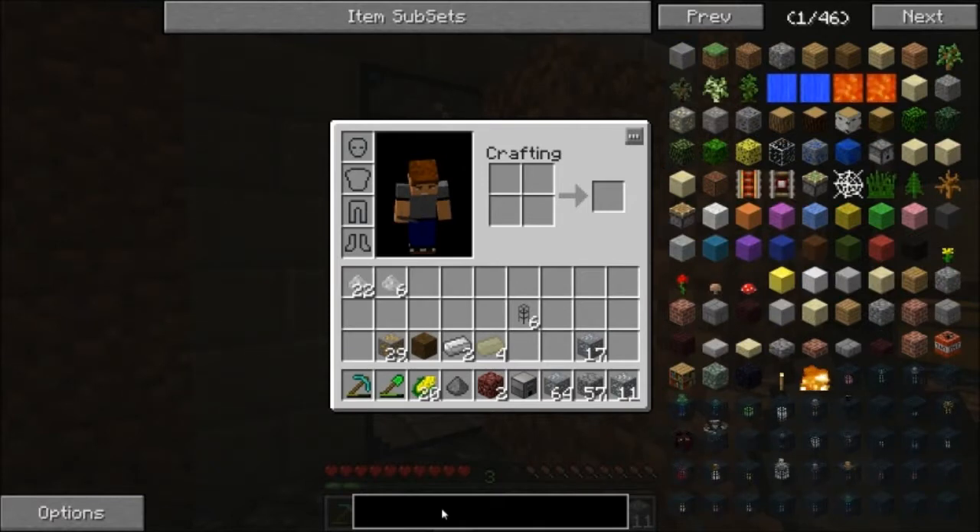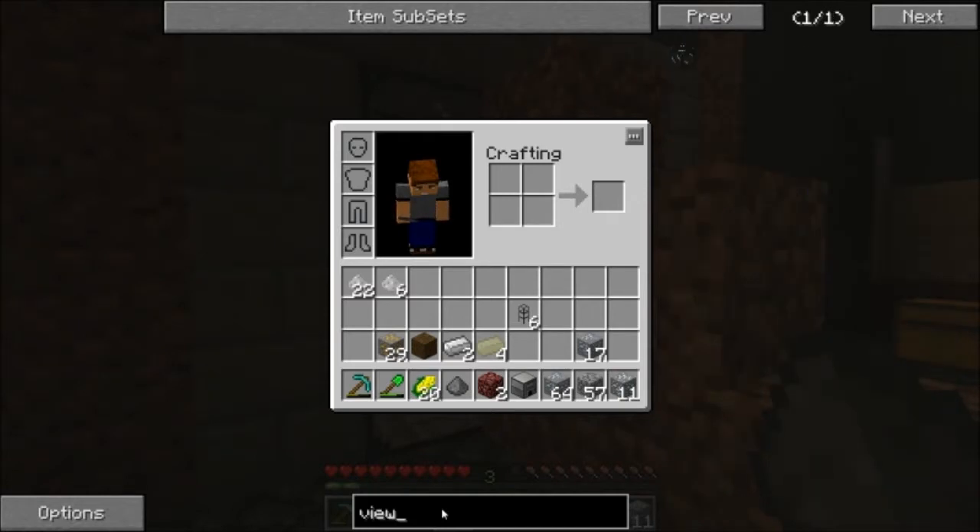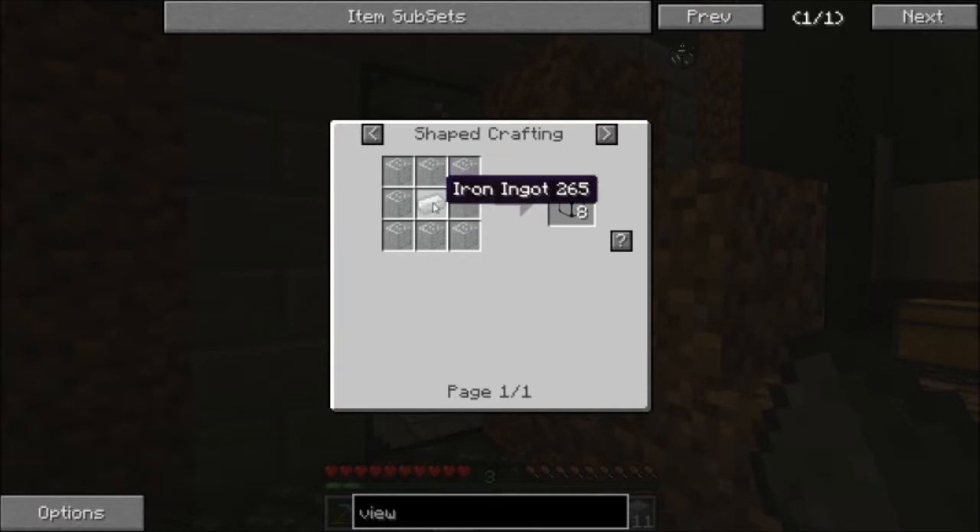I'm in the process of making a magmatic engine for it a little later. What you have to do to use the Zycraft tanks is you're going to need a glass viewer. See, it's just one iron and some glass. It gives you eight glass viewers which is really nice.